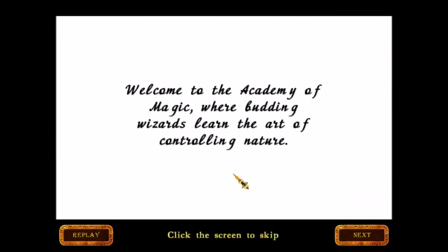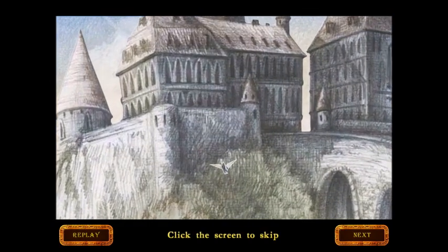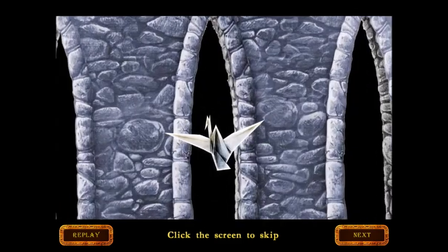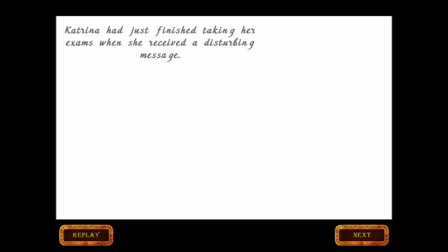Welcome to the Academy of Magic, where budding wizards learn the art of controlling nature. This is the story about Katrina, the top student in the academy. She and I just finished taking her exams when we received a disturbing message.